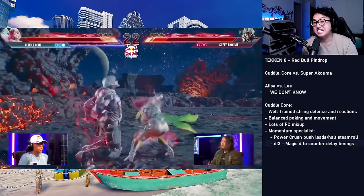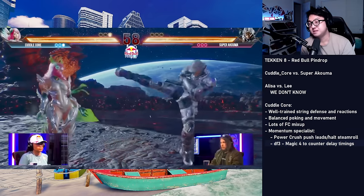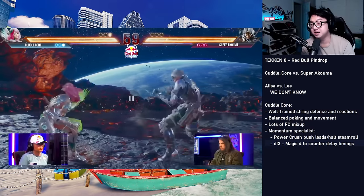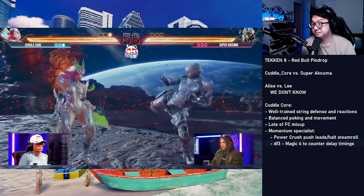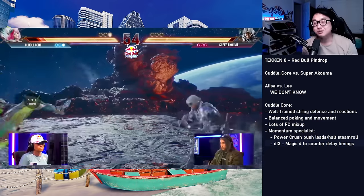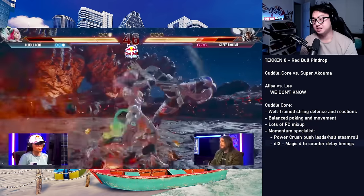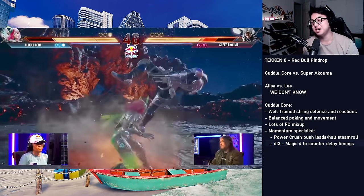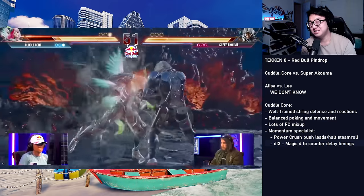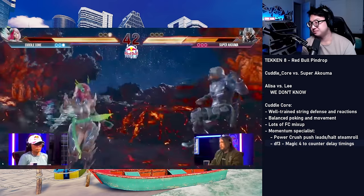This chip damage in heat really matters. Because Cuddlecore is willing to attack and scrap, she's going to gain back a lot of the gray health being chipped away. The power crush comes in clutch again — just a back forward two after the throw break, trading with what Lee did. Lee tried to do a down forward four, a high coverage mid — would catch some movement — but dies to the power crush trade and gets wall splatted. One round up. These are first to threes. Cuddlecore is paying respect to Lee's moveset, dashing and blocking. The forward forward three doesn't hit her, magic four doesn't hit her — she chilled out.